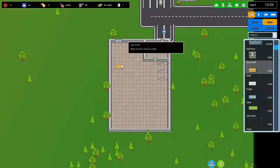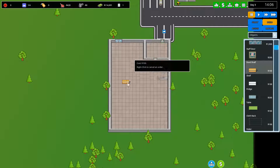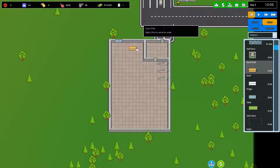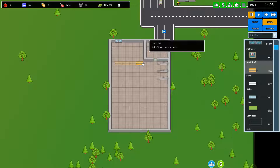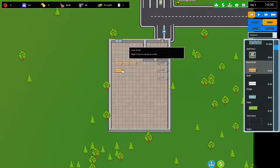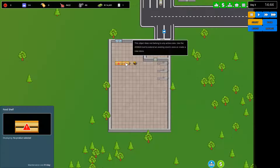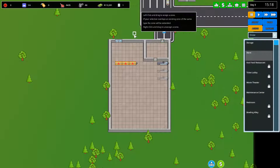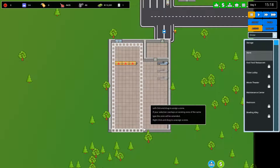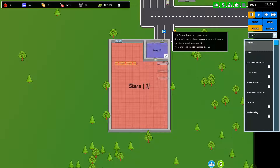We're going to put some shelves down so people can actually buy stuff. I'm going to start down here — we'll have a few food shelves. We need to assign the zone first. We go to Assign, then Store, and assign all this as the store. We also need to assign the back area as storage. It numbers each individual zone depending on what it is.